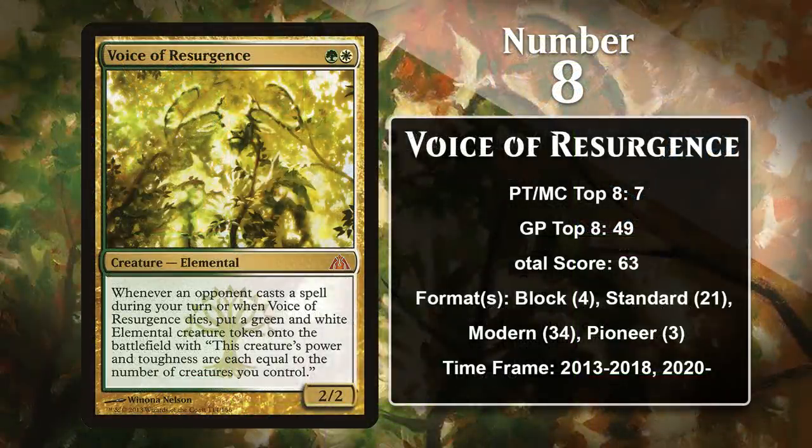At number 8, it is Voice of Resurgence. The Voice falls in a subset of bears often called Hatebears — 2-mana 2/2s that provide a reasonable body while simultaneously preventing your opponent from doing something or punishing them for doing it. In the case of The Voice, if your opponent casts a spell during your turn, it punishes them by making a creature token that can grow quite large. It's also nice that The Voice makes this token when it dies, making it very challenging for opponents to ever successfully trade one-for-one with it. The Voice has had a bit of a resurgence lately as a result of the Pioneer format being created, and it's been played in both Heliod Life and Niv-Mizzet Reborn decks in the format.